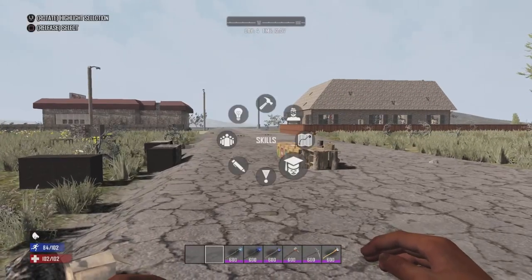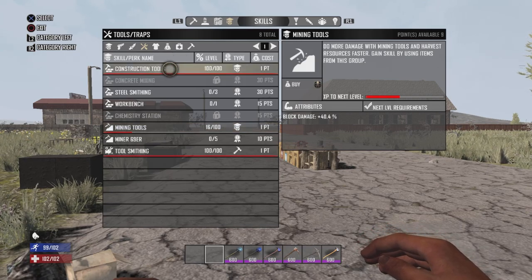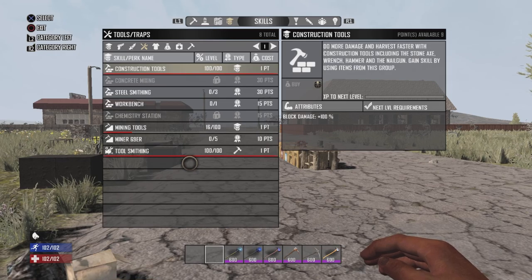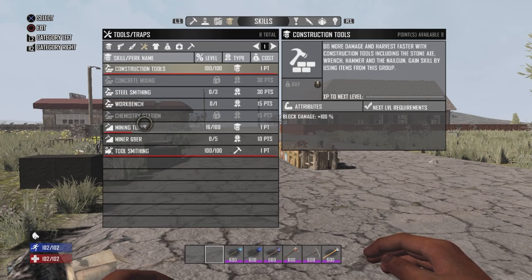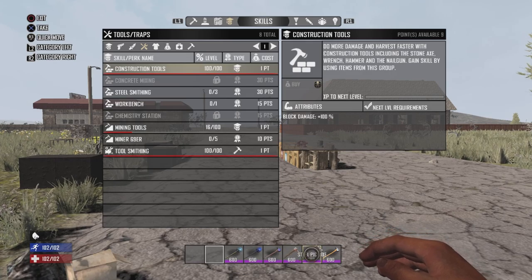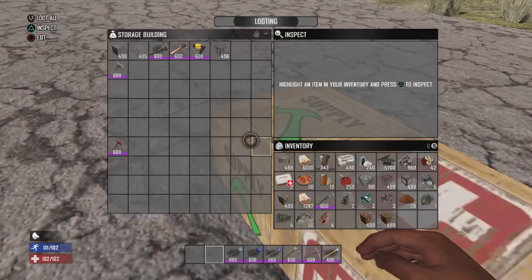Now let's go over your skills, which are related to your tools. You have construction tools, which is related to upgrading and doing damage — you do damage with the stone axe, Taza's stone axe, the wrench, the hammer, and even the nail gun. The nail gun can actually do damage; not many people use it as a ranged weapon, but you can — all you need is nails. Then you've got mining tools, which covers shovels, fire axes, and pickaxes, and the same goes for the stone shovel.